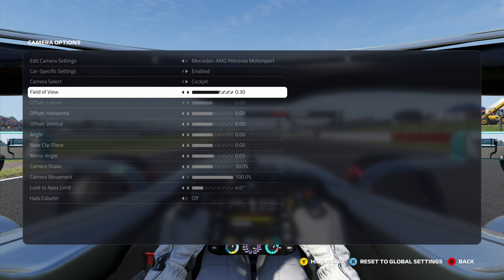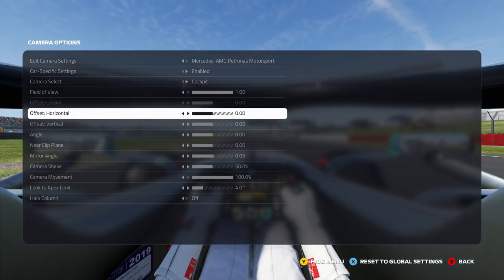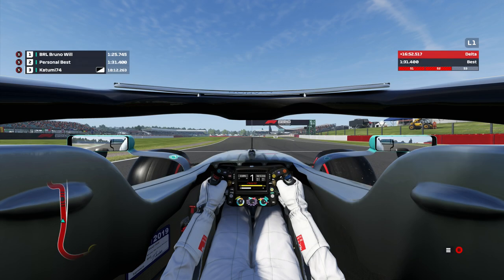I'd recommend if you're going to change your field of view, change it and then drive for a while and make sure it still feels all right, because it does change the way it feels a little bit. For instance, just as an experiment, I put my field of view back and I put my horizontal offset on minus one, and then tried driving like that — it feels weird. So it does affect it.